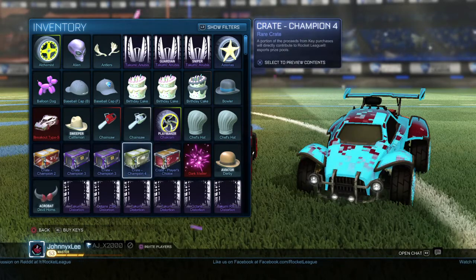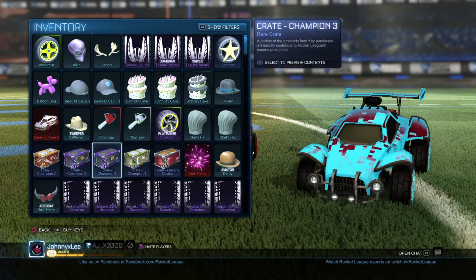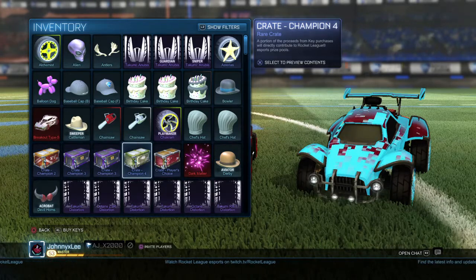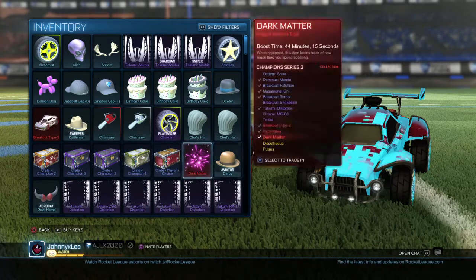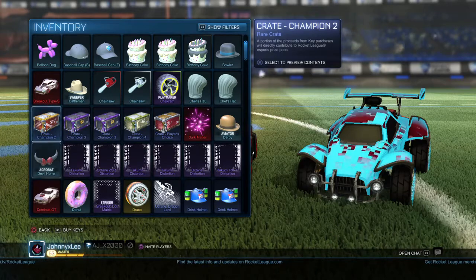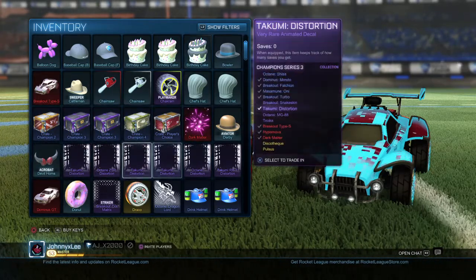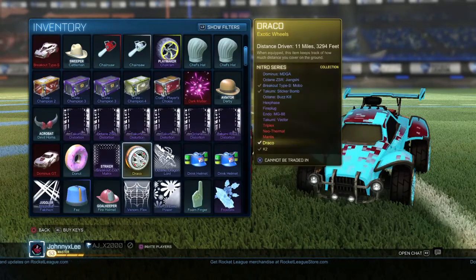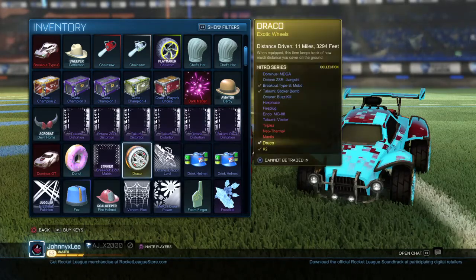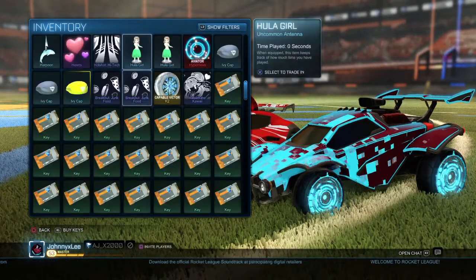The next thing you can do is collect CC1 through CC4 crates, because as you all know those are retiring next update, so they will go up in value. That's what everybody's predicting, so I would try to stack up on as many crates as you can before next week. I think the CC4 crate is probably gonna go up the most, though personally I love the CC1 because I love the Loopers.